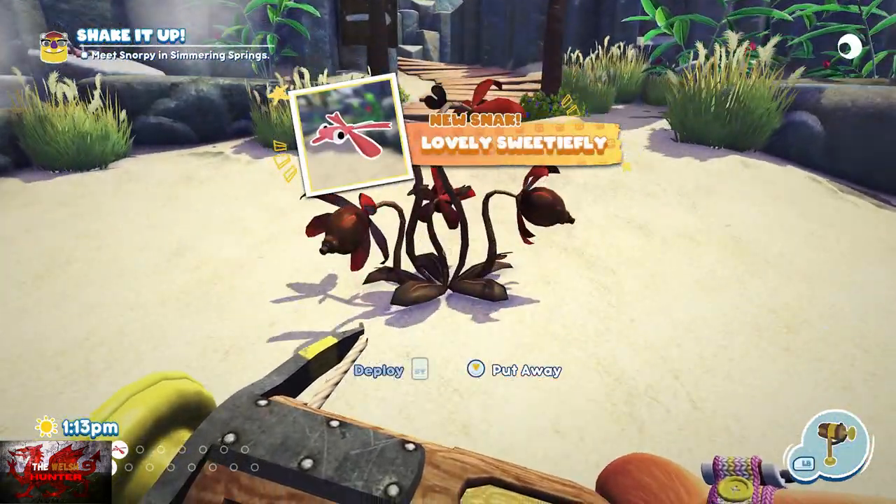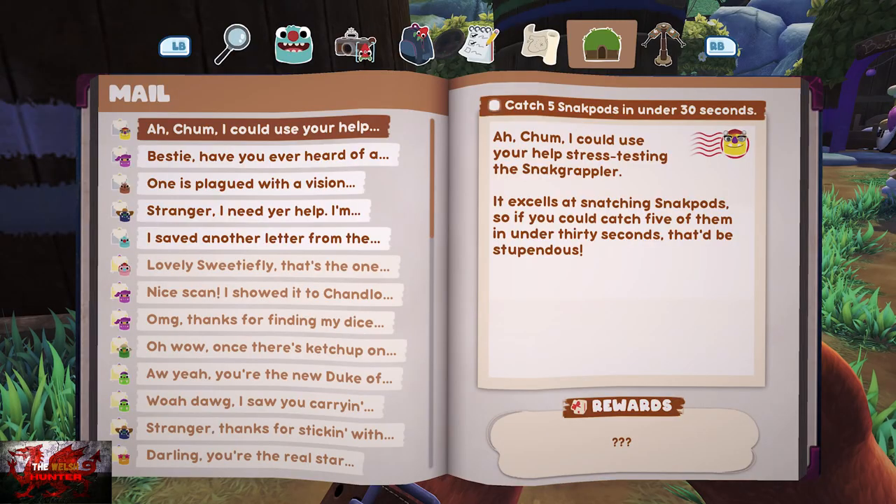Grab him — lovely Sweetiefly, beautiful. Now we have to go back and donate him to Gramble's Farm in order to finish the quest.